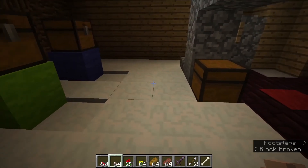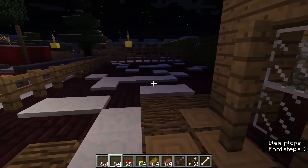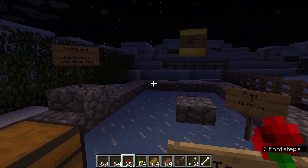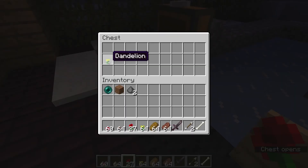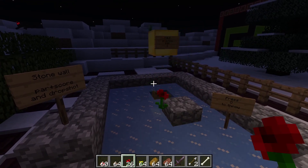Whoops, sorry about that. So these are supposed to be balls — they're supposed to skid. I'll show you from here: press Q to throw, stone wall, putter scoop, and drop shot. As you can see, there's a dandelion in here. I'm going to use this to my advantage.